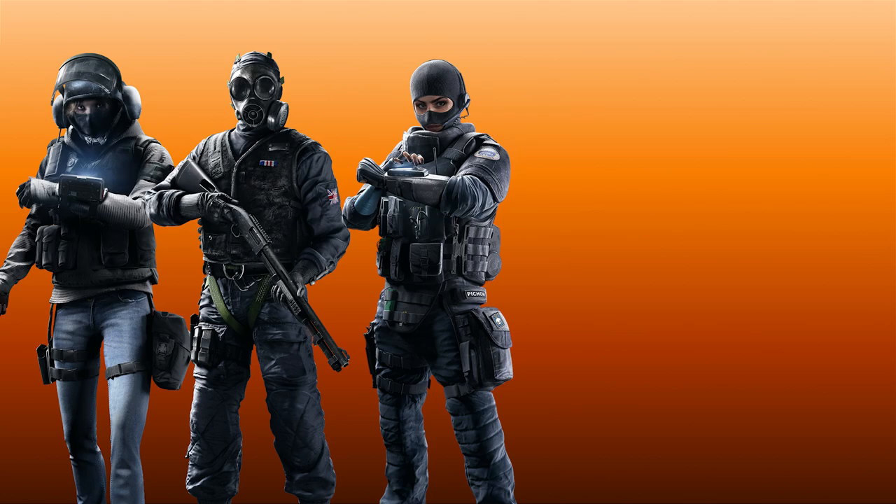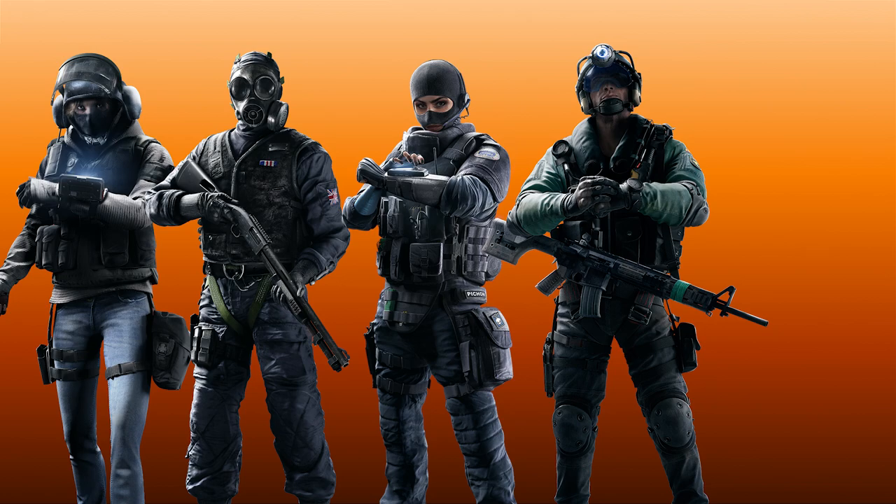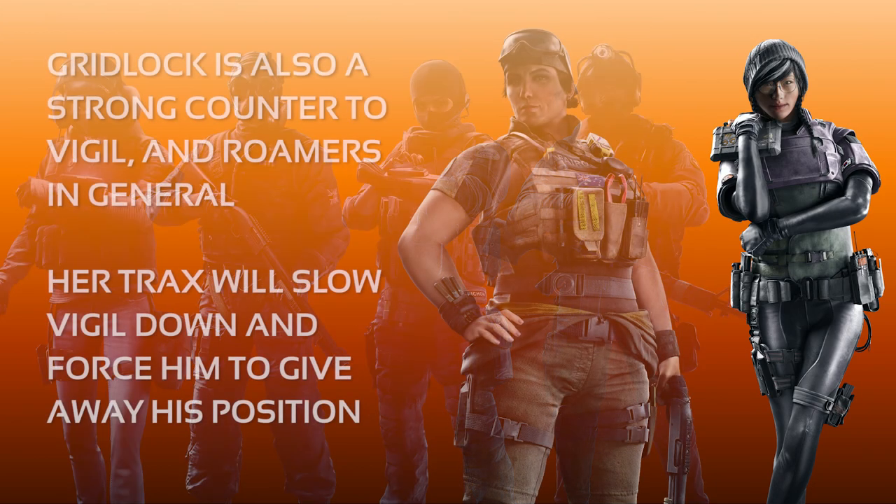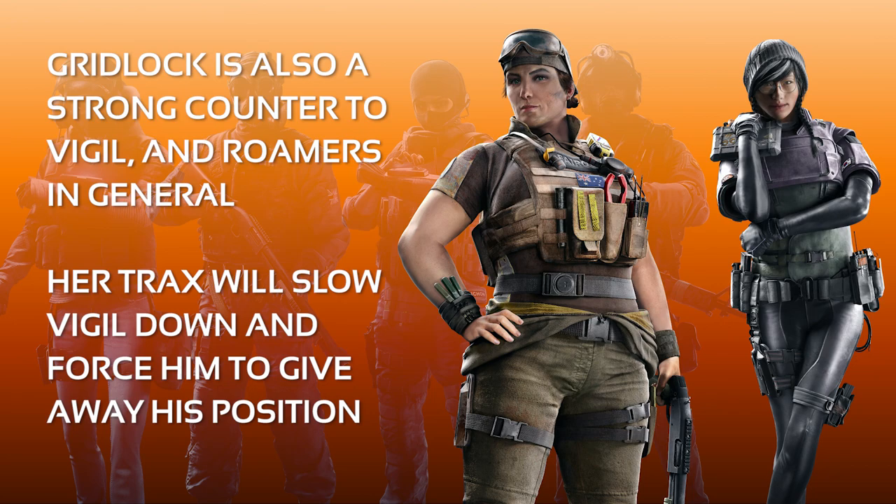Vigil's gadget can be powerful in the right hands, and as such he does have a number of counters. His most direct counter is IQ, who can use her electronic scanner to locate Vigil's ERC while it is active, allowing her to track Vigil through walls. Thatcher's EMP grenades can temporarily disable the ERC if Vigil is within the EMP detonation radius. Twitch can also shock Vigil with her shock drone, which will have the same effect as Thatcher's EMPs. Jackal can use his footprint scanner to locate Vigil, as unlike Caveira, Vigil's footprints do not disappear when his gadget is active, and can therefore still be located by Jackal's Eyenox tracker. However, perhaps the most disruptive counter to Vigil is his fellow Korean, Dokkaebi. Her Logic Bomb can be a nightmare for roamers like Vigil, especially since he excels at remaining undetected by other intel sources. There is nothing worse than hiding in a dark corner or making a stealthy flank, only to hear that dreaded buzzing noise that instantly gives away Vigil's position. On the plus side, Vigil's ERC does allow him to be invisible to cameras that have been hacked by Dokkaebi, so you take the good with the bad.